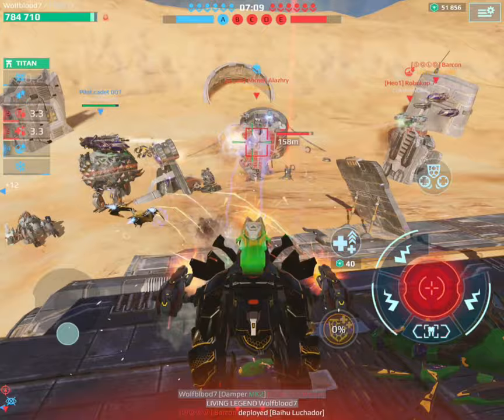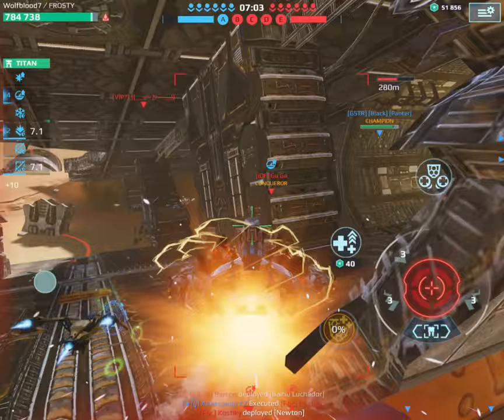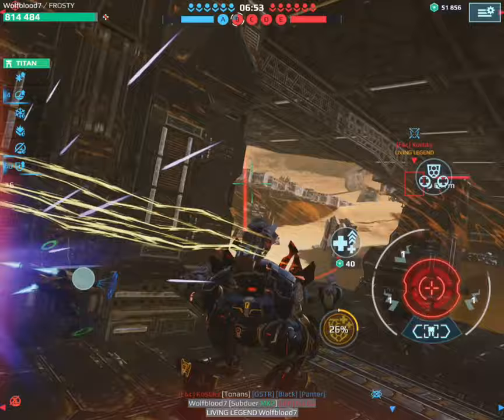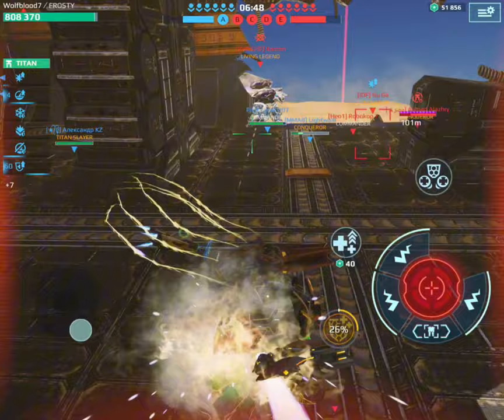He's barely doing any damage to me. What is that — is that a Dagon? No, it can't be. I just got a shield — it's a Blitz. Living Legend again! My health is just not going down, that's crazy. The Luchador's leaving — he got scared. Can we attack the Newton?